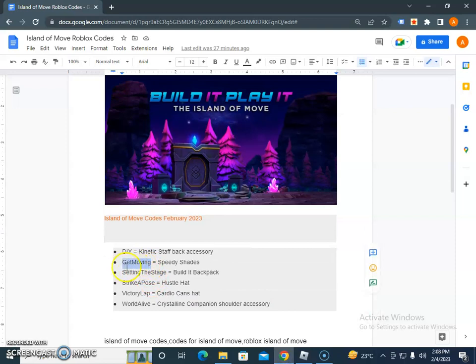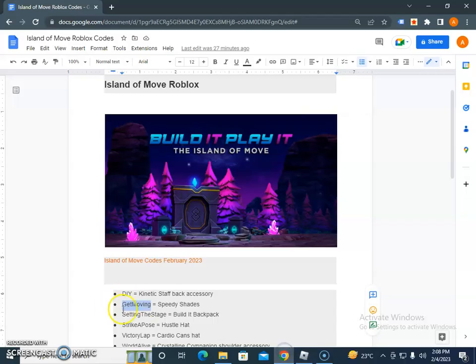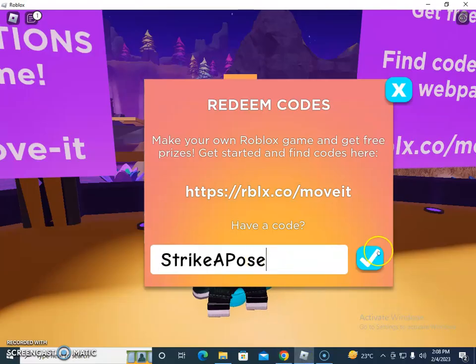Get Moving Speedy Shades — let me see if I'm able to enter this one. Yes, successful redeem! Setting the Stage — this is how you successfully redeem this code. Strike a Pose — check this one too.